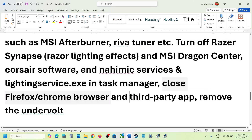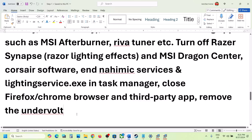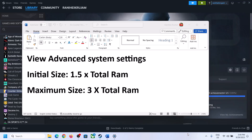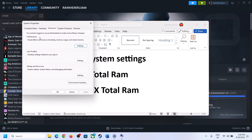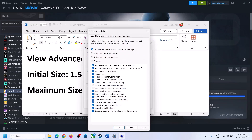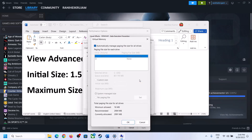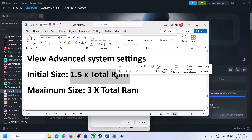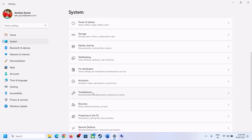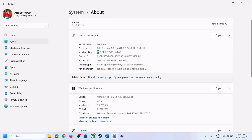Close all browsers and third-party applications. If you have undervolted your computer, remove the undervolt and then launch the game. The next step is to increase the virtual memory. Type 'View Advanced System Settings' in the Windows search box, click on it, then click the first Settings button, go to the Advanced tab, and click Change. Uncheck the box which says 'Automatically manage paging file size for all drives,' then select the drive where the game is installed.